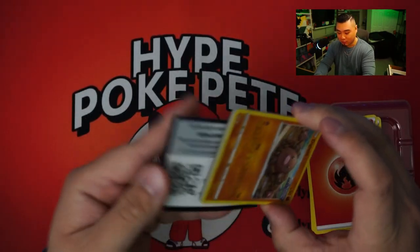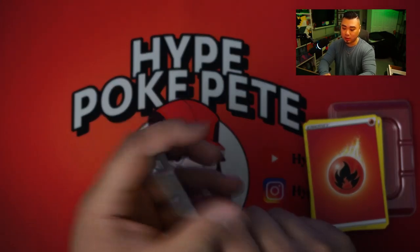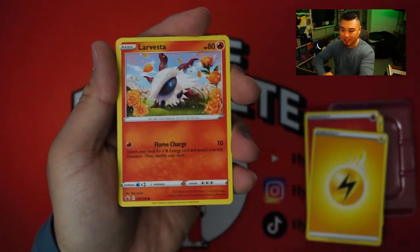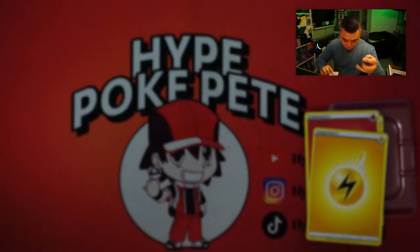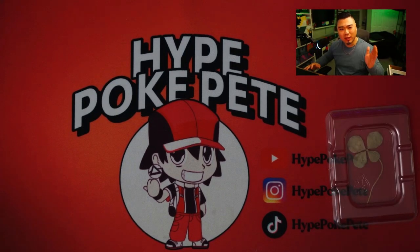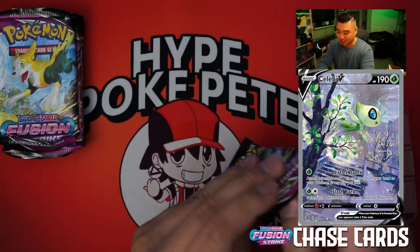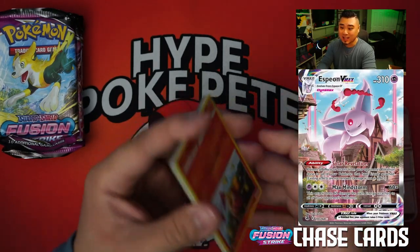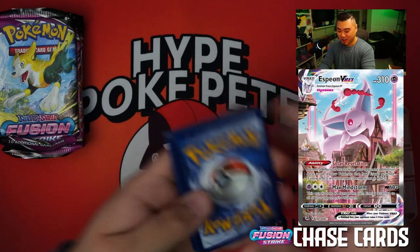Last pack of Chilling Rain. We need something. One, two, three, four from the back. We got Lightning. Whirlipede. Thwacky. Rugged Helmet. Diglett. Larvesta. Inkay. Rockruff. Ghastly. Porygon. You know what? It's probably because we're saving all the good luck for Evolving Skies. And if that's the case, I am totally fine with that. Here we go. Code card. One, two, three, four. We are now moving on to Fusion Strike.